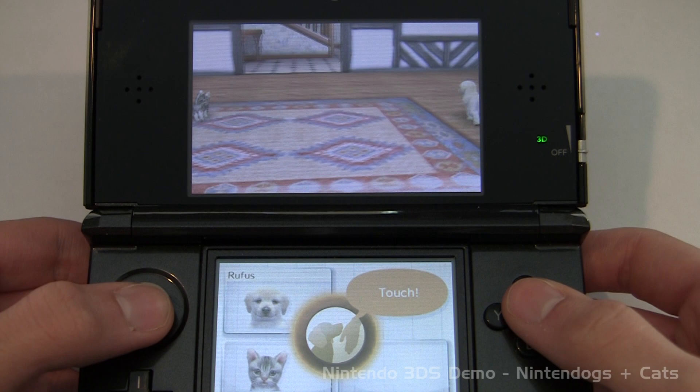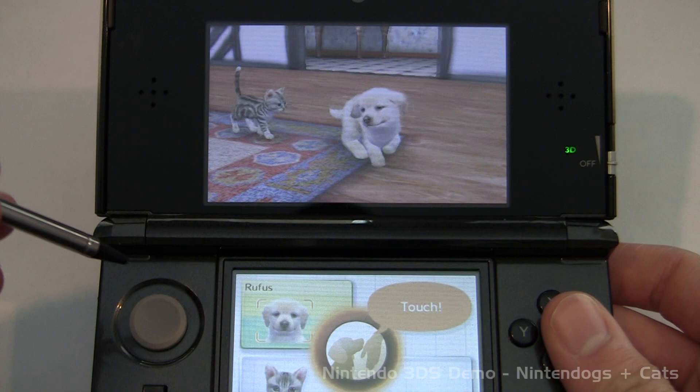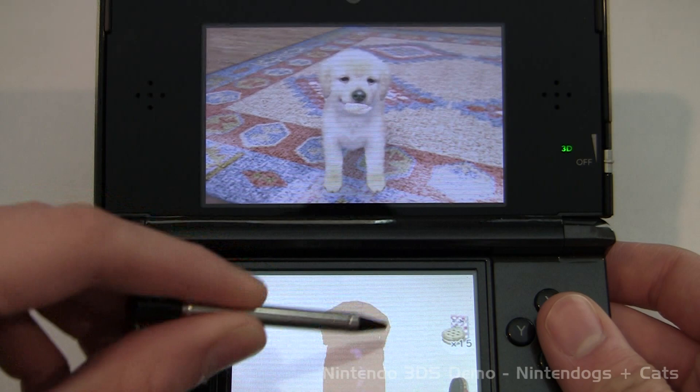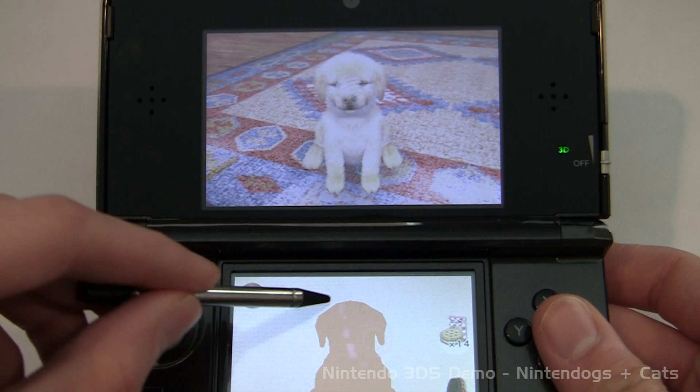I'm really not sure what to expect from this game. We're gonna need our stylus, and there is our dog. There's Rufus, and we have Cleo. Let's call our dog. Now we're petting our dog. It's pretty cool, it's like a virtual pet. Good boy. Let's give him a treat. That's really cool, actually. It really kind of resembles a real dog, even though this is all virtual.